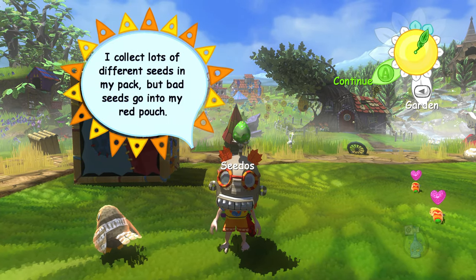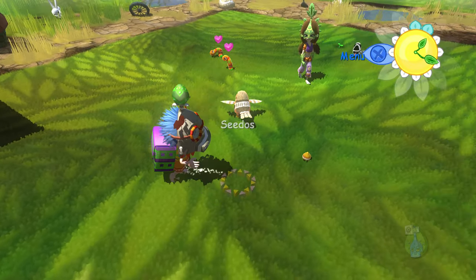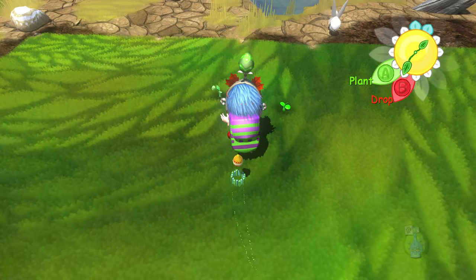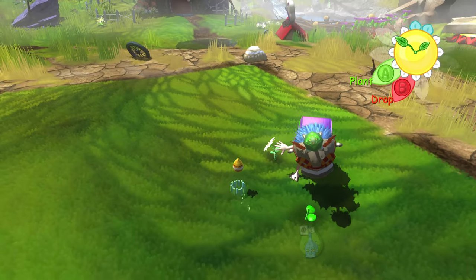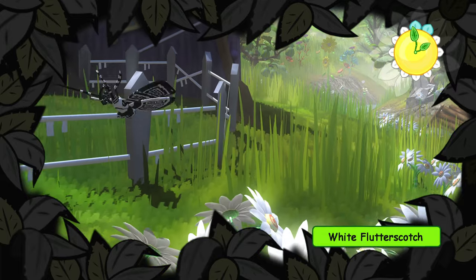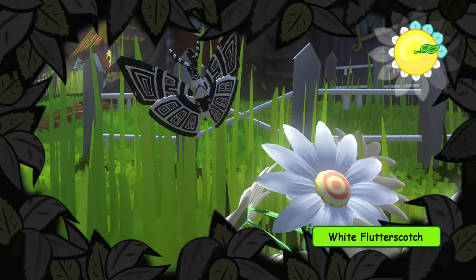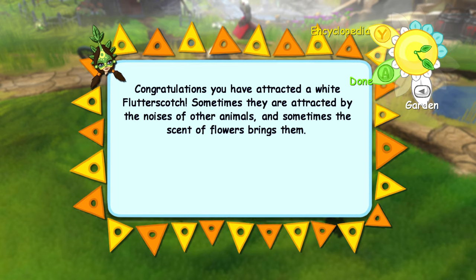I collect lots of different seeds in my pack but bad seeds go into my red pouch. There's kind of a long loading time associated with these menu transitions — might not be actual loading, might just be a transition period. We've got a white flutterscotch — so we have a moth and a butterfly in the area. A little bit of experience towards leveling up with this visitor. Congratulations — you have attracted a white flutterscotch. Sometimes they are attracted by the noises of other animals, and sometimes the scent of flowers brings them.